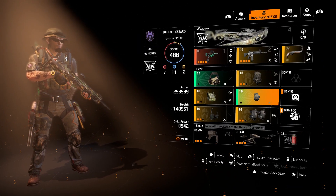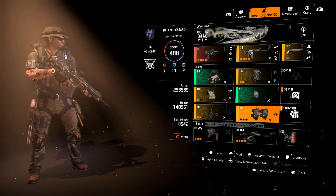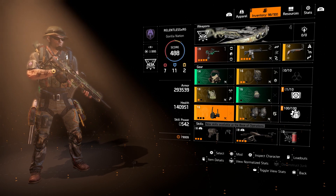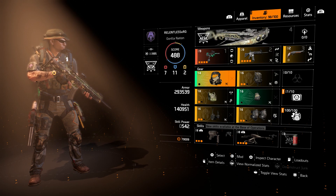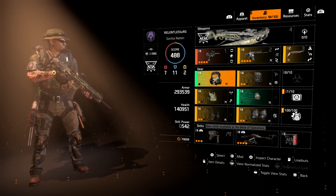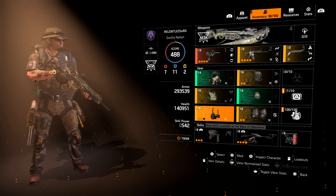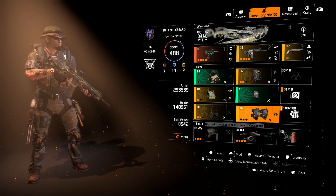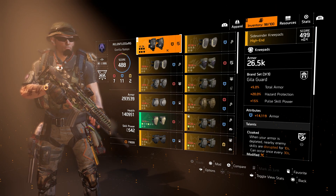Now let's actually get into the build. For PvE, you'd probably want to go with Patience on your knee pads. But since we want a well-rounded build for all things — not just PvE activities, but if you're in the Normalized zone or the ODZ where there are NPCs of all types plus other players — you need something that is viable for both. So that's why I came up with this. Because of the Dark Zone, or even if you wanted to use this build in Conflict, you want to run Cloaked.